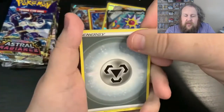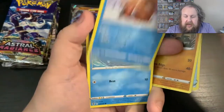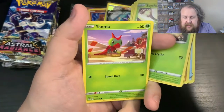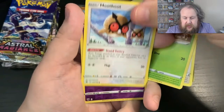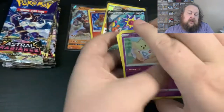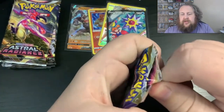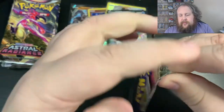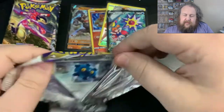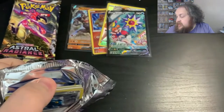So in this one we get Metal Energy, Sweet Honey, Cranidos, Piloswine, Oshawott, Scyther, Stantler, Yanmer, Hoothoot, a Reverse Togapi, and Leafeon. I think of the character cards that I'm looking at, personally I want the Garchomp — I think that'd be a really nice one to have. The design on that one looks really nice.